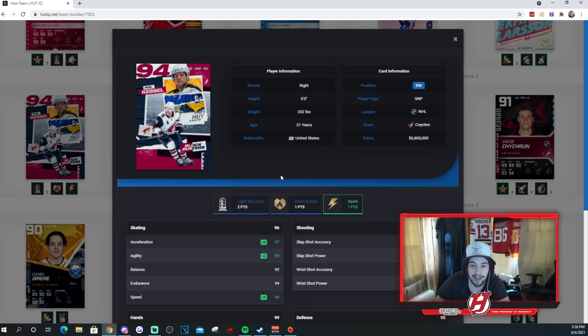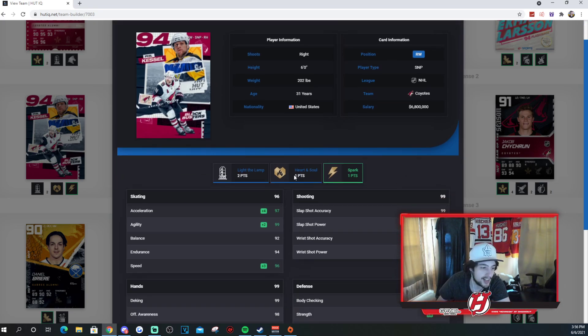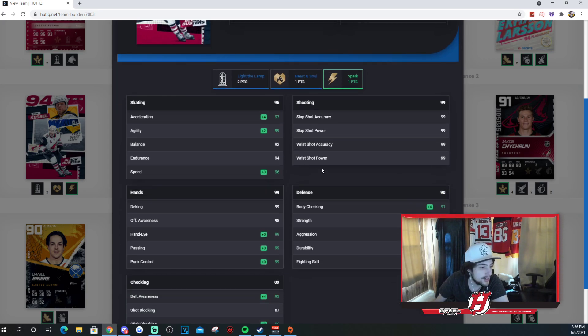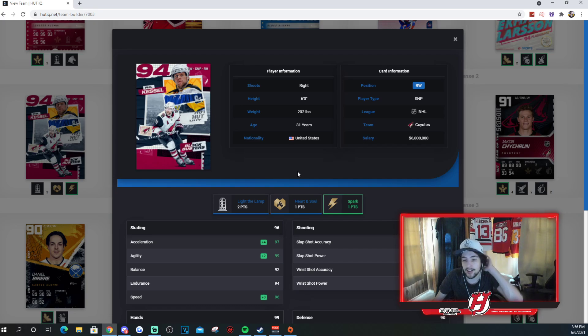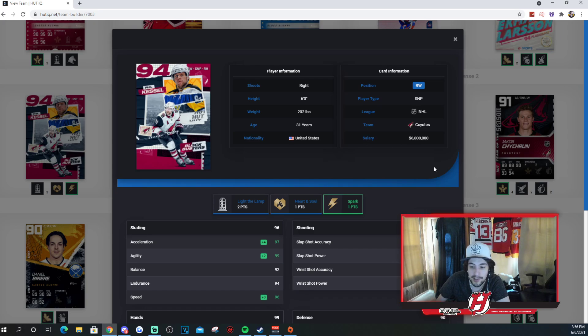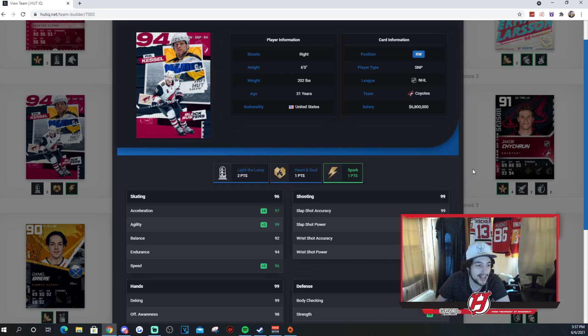You got Phil Kessel, of course, still on the Arizona Coyotes right now — Phil the Thrill. What a player he is. Really, really good card, honestly, and an underrated one. Nice Excel, 96 speed, 99 across the board. His shots are literally straight up 99 overall — very, very good. His hands are 99 across the board as well. It's a very underrated MSP card that never really went for a lot, low key because of his synergies not being that great, but they're not horrendous. His 93 overall version has 99 shot across the board too, with synergies a little bit worse — still a fantastic card.